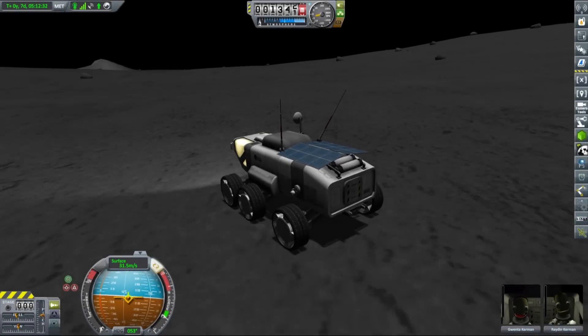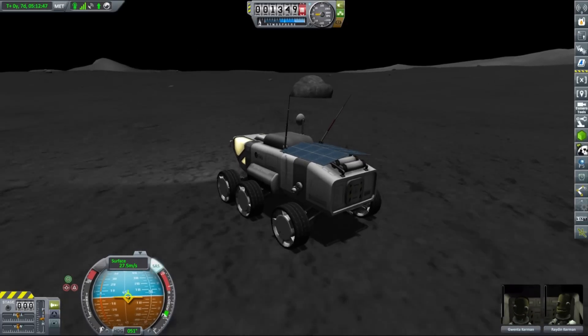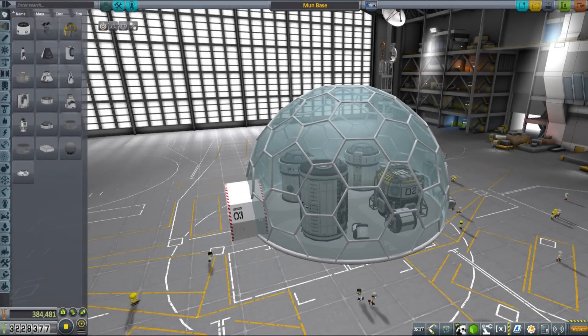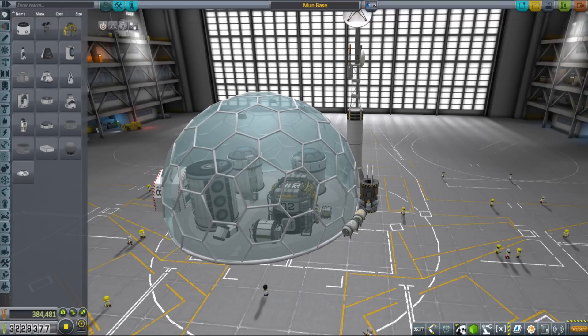I drove one of our Mun rovers to the exact location where we wanted to land our base to mark the spot and check if it's flat enough. We are going to send two domes. One is going to be a central hub and a main habitat for our kerbals with lots of living space and some basic mineral processing capabilities provided by crushers and sifters from the Ranger series. We also have a science lab here with multiple science instruments. This dome has a small nuclear reactor able to produce 70 electric charge per second and enough enriched uranium to keep it running for years — though this was actually very expensive.